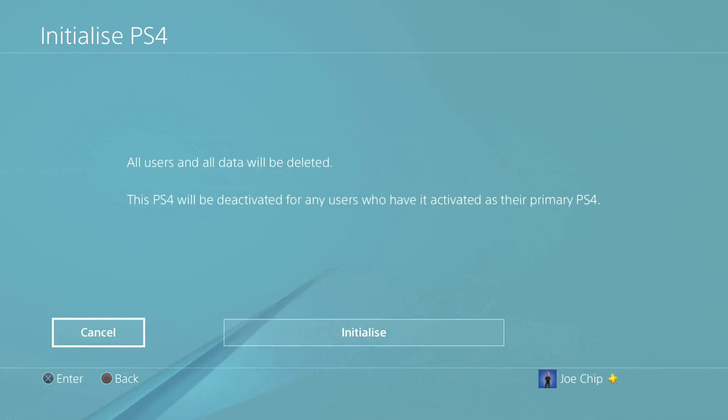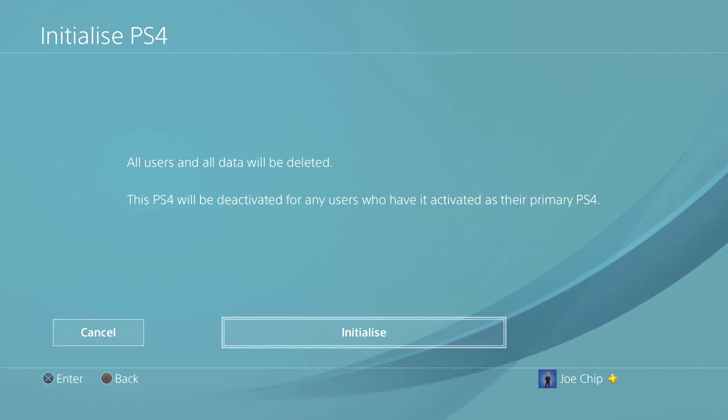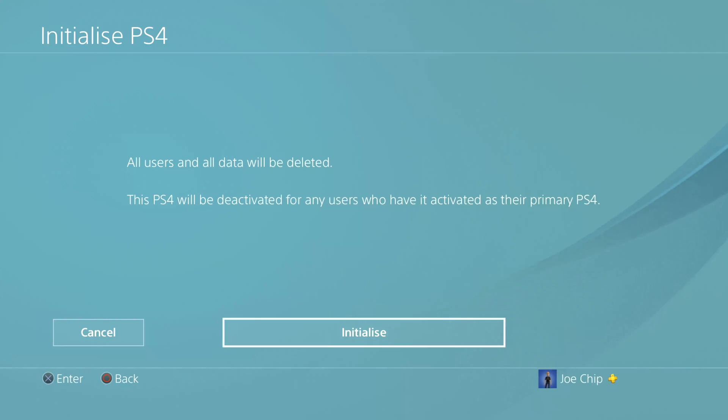If you click full, it says all users and all data will be deleted, and this PS4 will be deactivated for any users who have it activated as their primary PS4. You would click initialize and then sit back - go watch telly, have a cup of coffee or tea, whatever you want to do - because it's going to take some time. I would normally do this and go to bed and let it run overnight. But I'm not going to do it now because I want to check everything's okay with the device first. That's what you need to do to set your PlayStation 4 back to factory settings. Once you've done that, you can pack it up and sell it on, give it to a friend, or stick it in the attic if that's what you want.